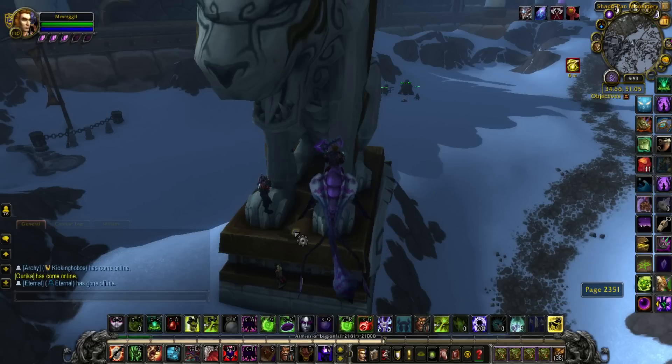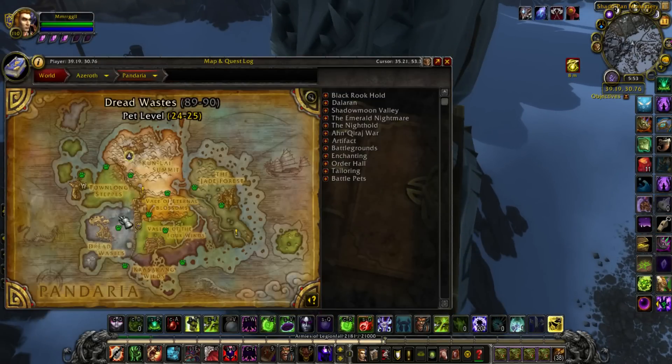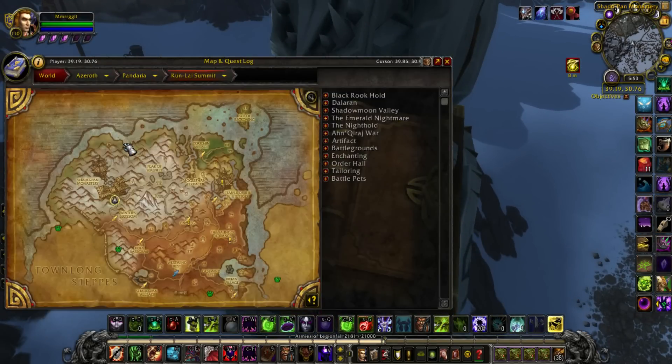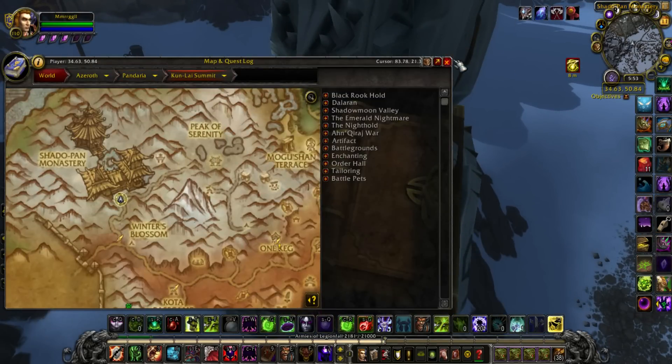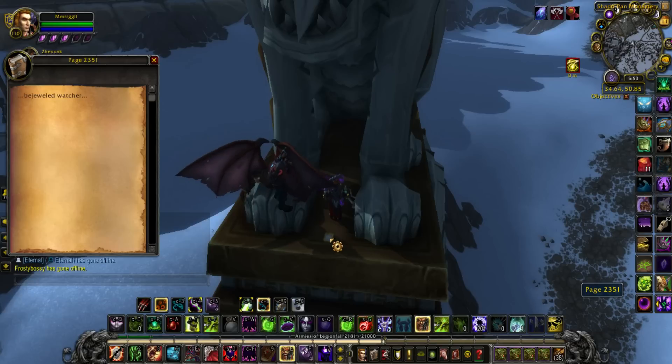We are at page number 6, or page 2351. It is located right here, in Kun Lai Summit. You're going to come to this big statue, in between his little legs. There's this right here. You collect it and read it. It says: Bejeweled Watcher.